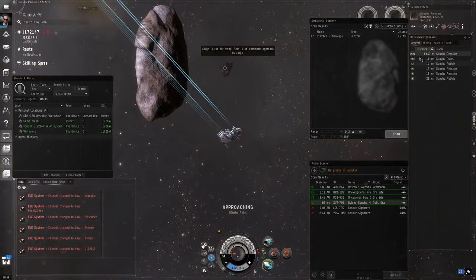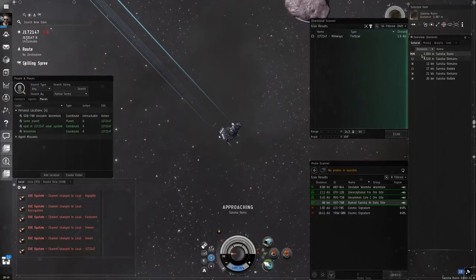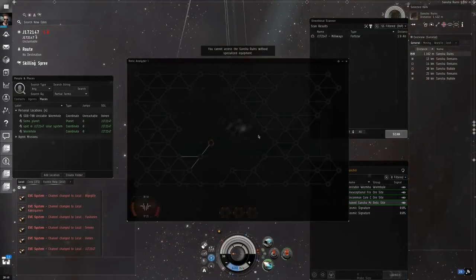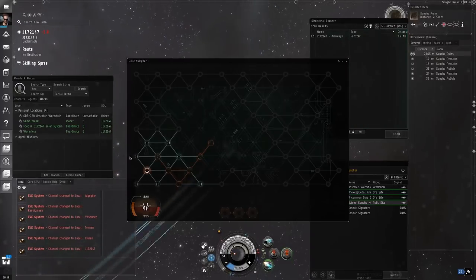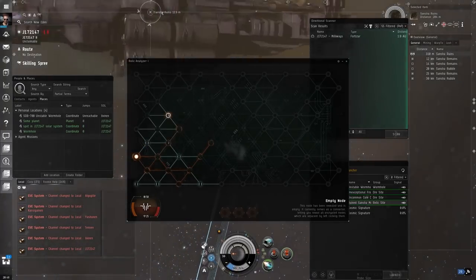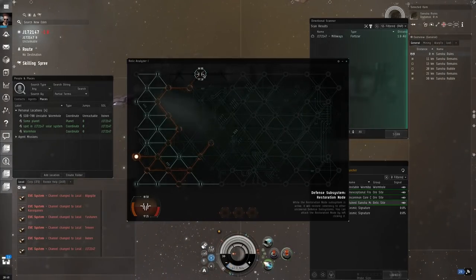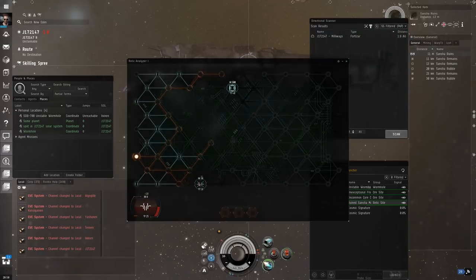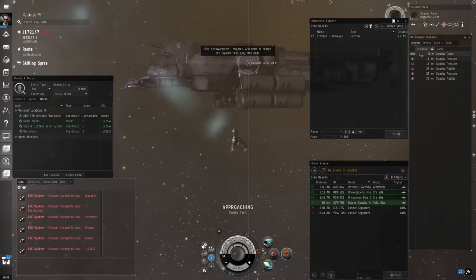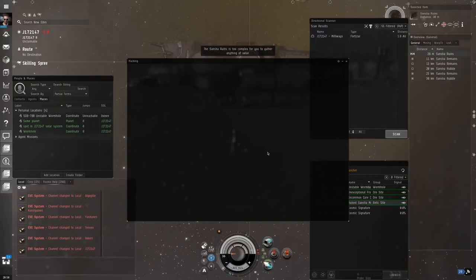Hacking another relic container. Oh my god, I'm so nervous. We might just get blown up by a random player — but that's the thing: risk and reward. This spiky thing is a restoration node — it'll actually heal other nodes' hit points, and you have to take these out the second you find them, otherwise you'll never be able to beat any of the other nodes. There's another one here — we might not be able to succeed in this hack. We do get a second try so we will try it. Still nothing on the D-scan. We're going to try again.